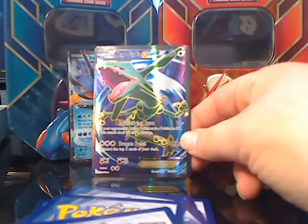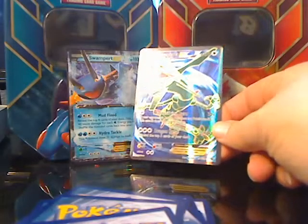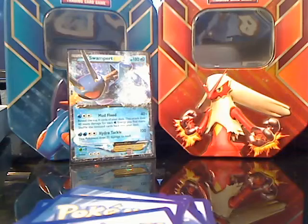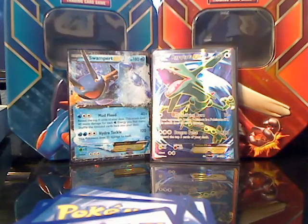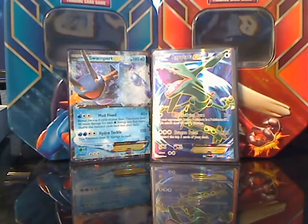Pretty good overall. The only really good pulls we got in this tin are the Swampert EX — which comes with the tin — and the full art Rayquaza EX. Overall, pretty decent pulls, not the best I've gotten. Hopefully I get the Sceptile tin and can get something really good out of it. Alright guys, I'll talk to you all later — bye!